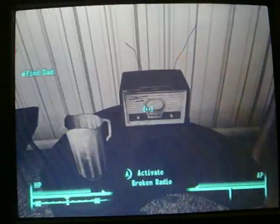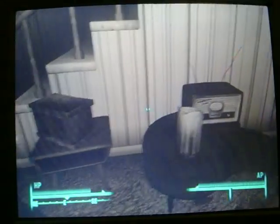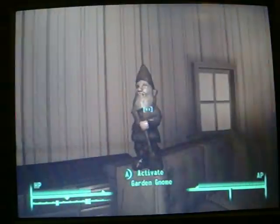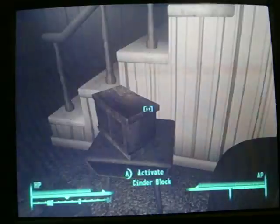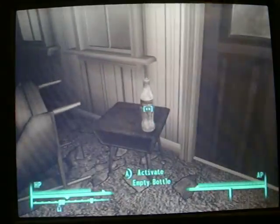Pitcher. Radio. Gnome. It's radio, pitcher, gnome. Then pitcher, block, gnome, and empty soda bottle. That's the item sequence you need to interact with.